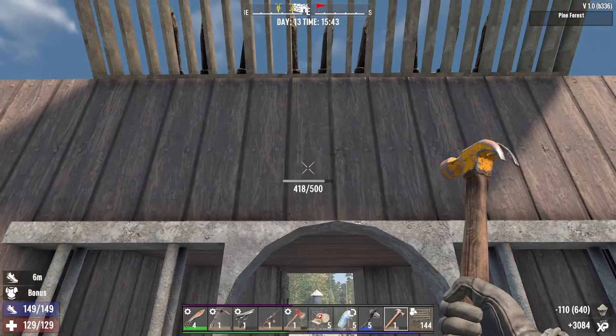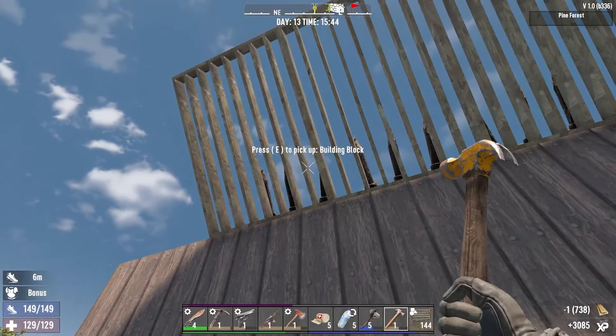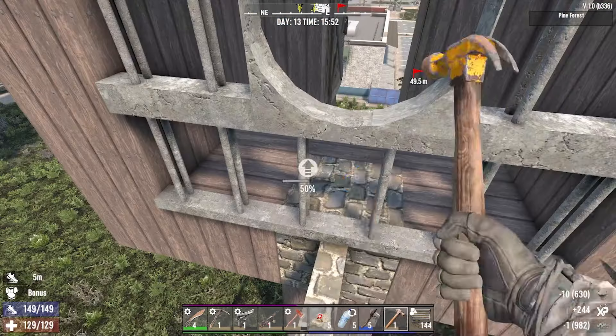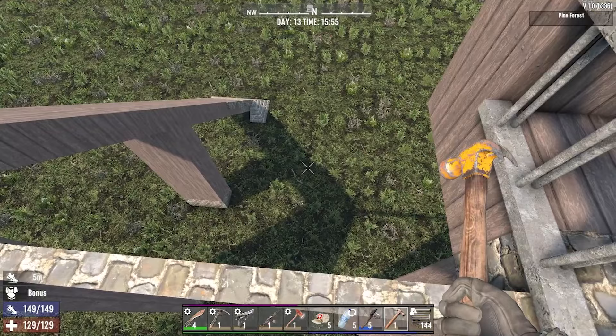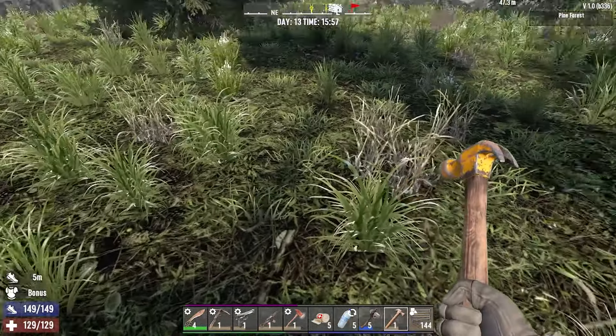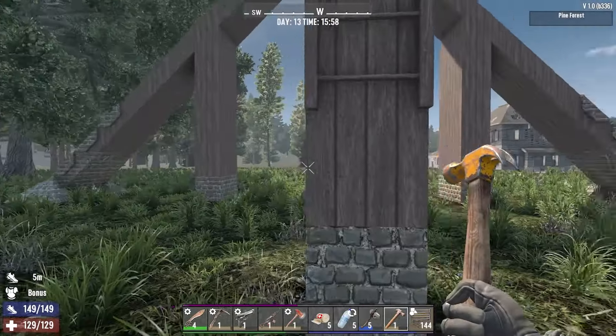I went ahead and upgraded all of this to concrete. I wanted to see — this could be a bad idea — I'm going to see if we can fall off this without taking any damage. We can! With the Duke's book and with our parkour we can fall off that without any penalty.